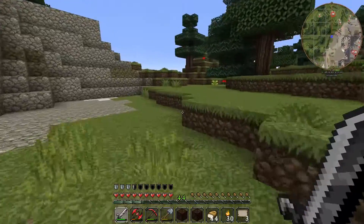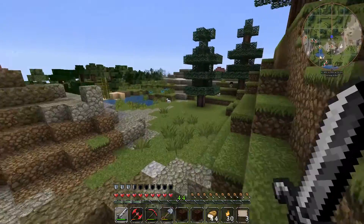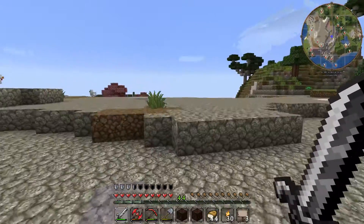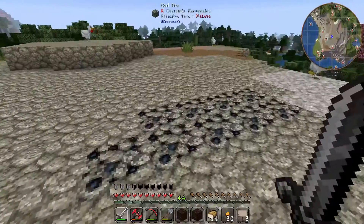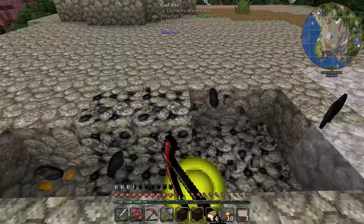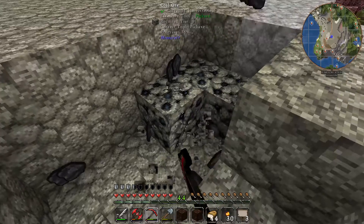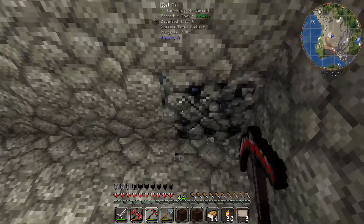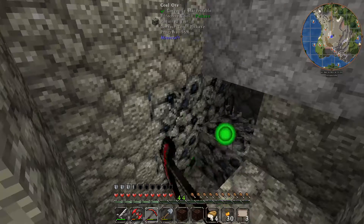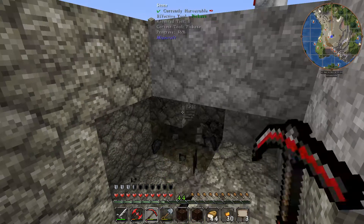This area is looking a little bit more promising — it seems to be a bit flatter and there are some trees around. Let's go a little bit further and see what we've got down here. There's a small water source, but that's not really what we're looking for. Let's jump up on top here and see what we can see. Oh, there's some coal! I wasn't planning on stopping, but let's just stop and grab some of this coal while we're here because it's nice and easy to access. There seems to be a whole lot of it as well, and coal is always useful. There's loads of it — there's more down here as well!